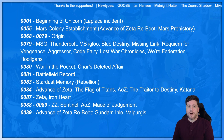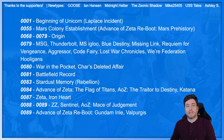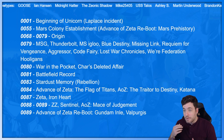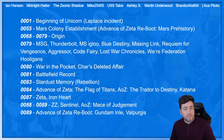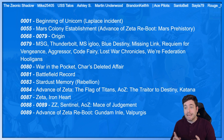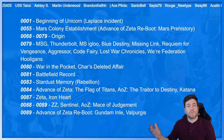And then we get to 0055 — Mars Colony Establishment. This is from the Advance of Zeta reboot, Mars Prehistory. It's kind of incredible to think that during the Universal Century timeline, while we're used to the Earth sphere and the happenings with Earth and the colonies, there were colonizers going out to Mars and Jupiter. From Zeta we get a lot of the Jupiter faction with Scirocco kind of being folded in, but it's really neat that there's this establishment at Mars that helps with future UC stories.